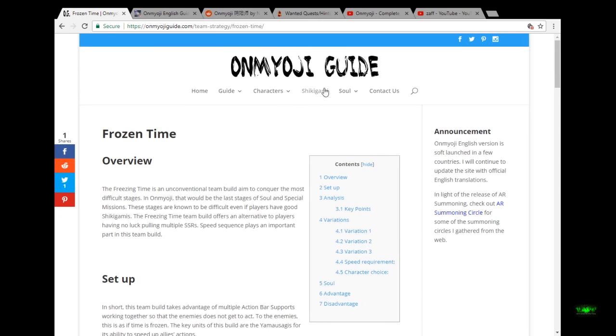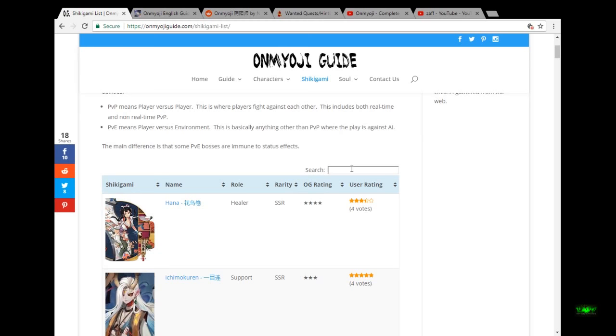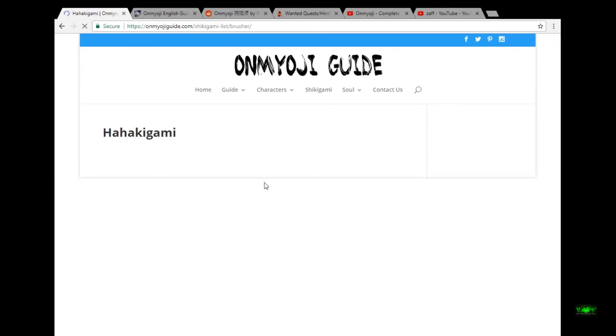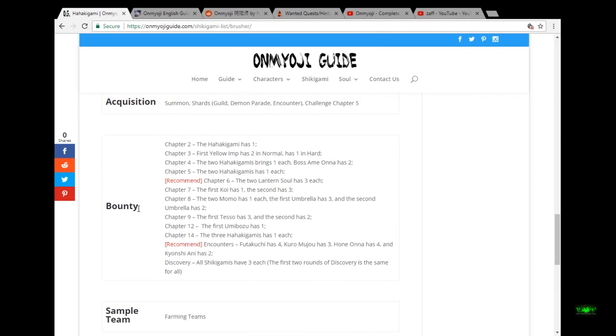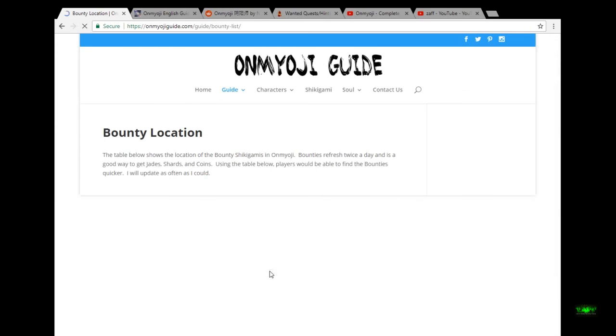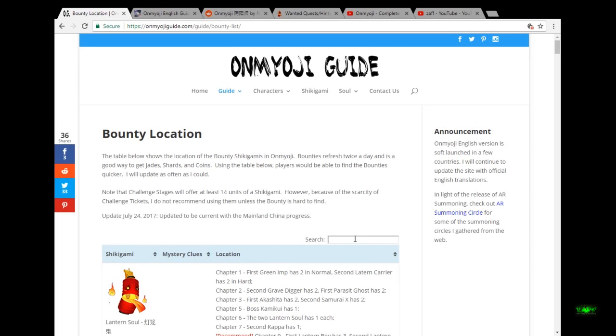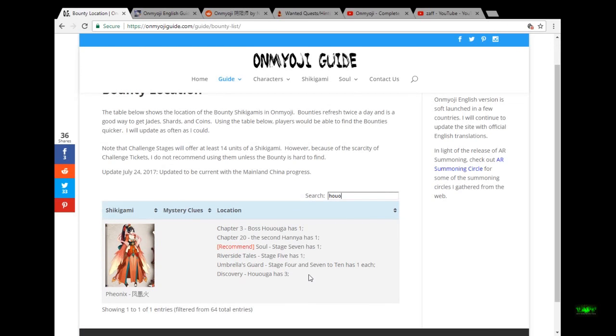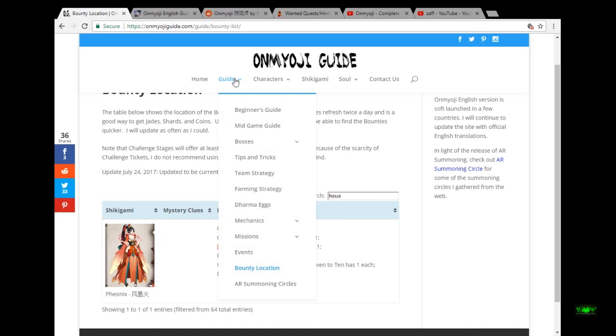It also has a Shikigami section. What I usually do is, when I need to do my wanted quest, I search for a Shikigami I need, click on it, scroll down, and it will tell you where the bounty is. There's also a new bounty location section under the guide, so you can search a monster's name — though my pronunciation is pretty bad since everything's in Japanese. It's got almost everything.